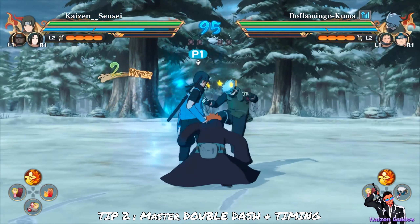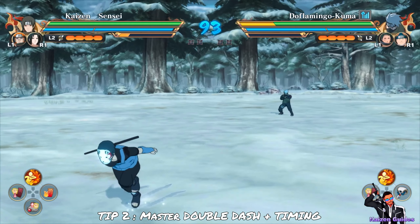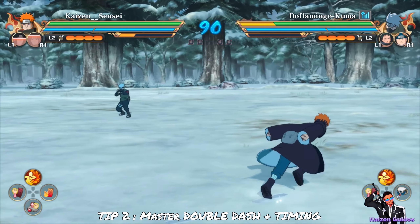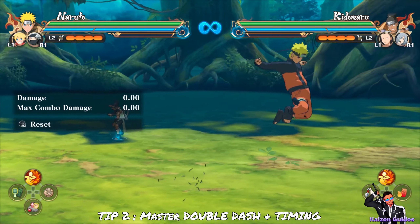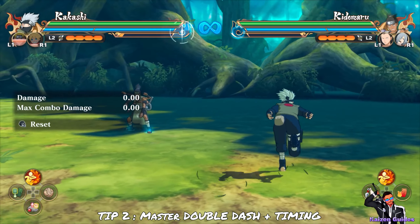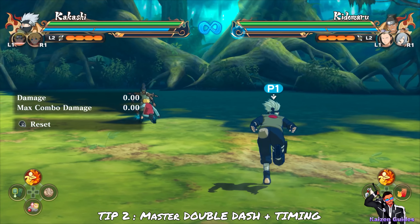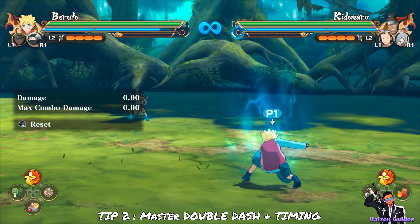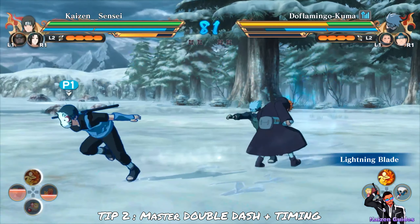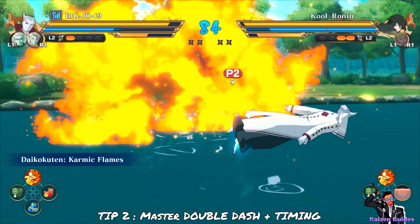The second technique is how to double dash with your characters. I consider this extremely easy to do, but there are two ways to use it — offensively and defensively. Defensively, go to training mode, step back a bit from your opponent, dash with your main character and quickly switch out. You'll notice your character completes the dash on their own and travels as far across the map as possible. Defensively, this is useful for multiple reasons — for example, if a fireball is coming straight at you point-blank, you can double dash and have your support take the damage instead of yourself.